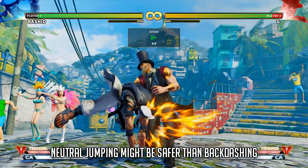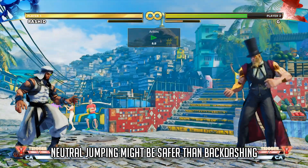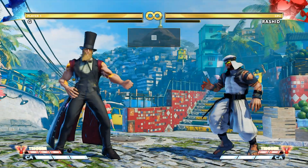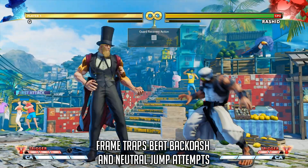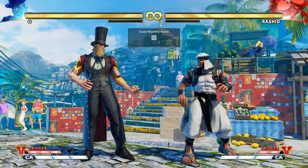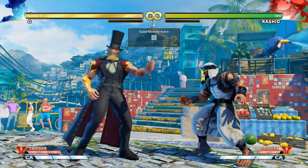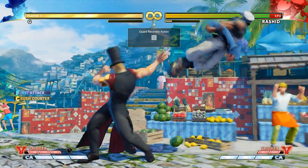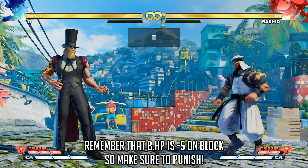Be careful, however, as G can bait out and beat both of these options if he's looking for them. If you attempt to jump out or backdash after blocking a normal, a tight frame trap will be able to beat both, and in the case of a backdash, G can even crush counter you while you're still airborne, possibly leading to a more damaging juggle. G's back heart punch will also beat any attempt at a neutral jump by catching you in the air, while still being able to combo out of it.